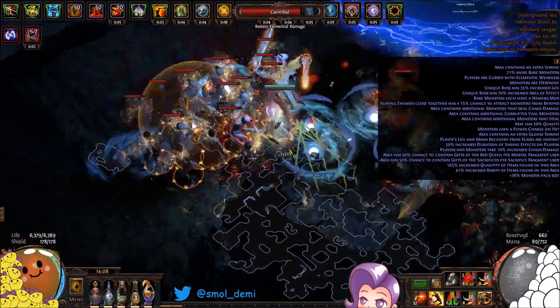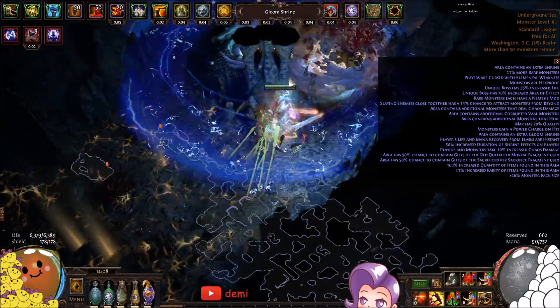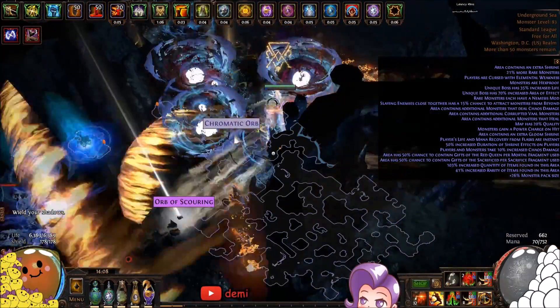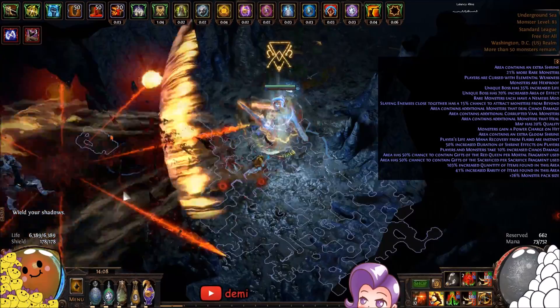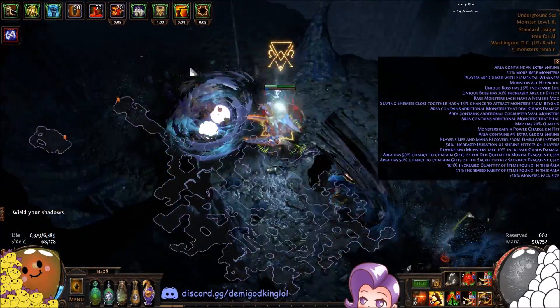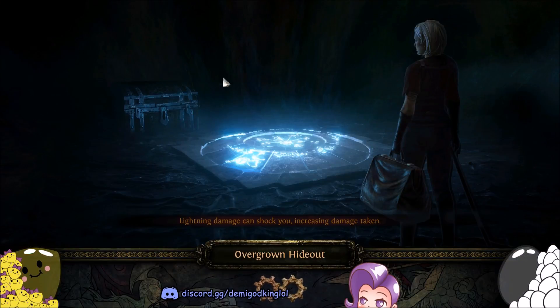Berserker — if you want to go fast and do the most damage as a melee ascendancy right now, berserker wins in every aspect except survivability. We don't really have any defenses; it's mostly just DPS. So if you're okay with relying on your ability to dodge and move for survivability, then you should try this.